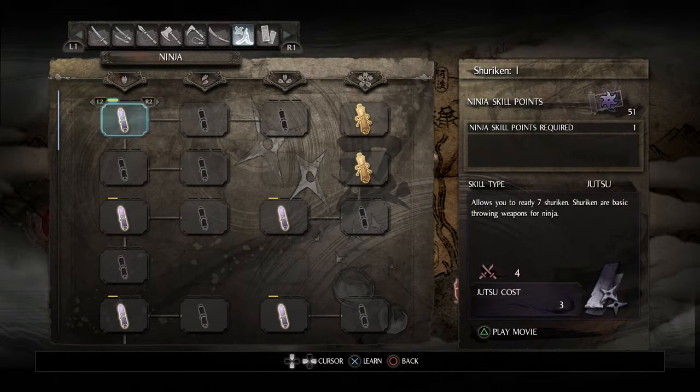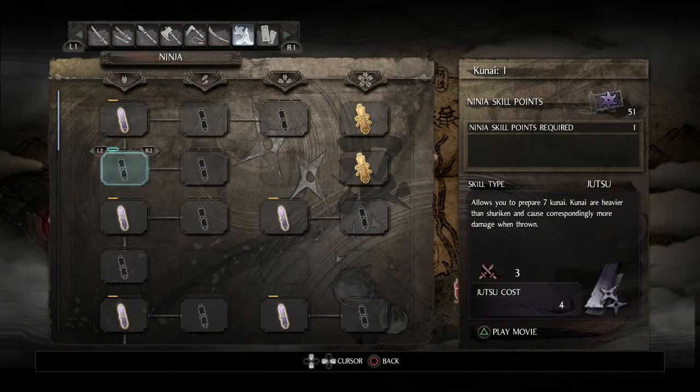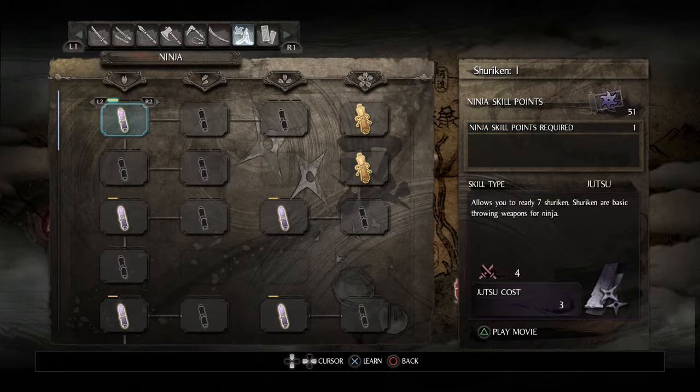Where I want to put points next is into ninjutsu and onmyo magic, since those are great support things for any build. They've changed up the UI a little bit - I'm not sure what that symbol means. Oh, I think that might be for PVP - it tells you how many of those items you get. Normally you ready seven, but if you have this equipped when doing a PVP match, you only get four. That would make sense.